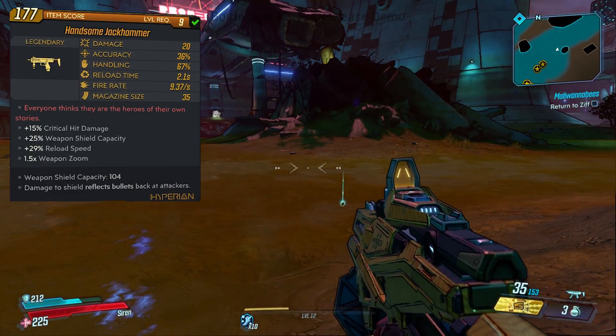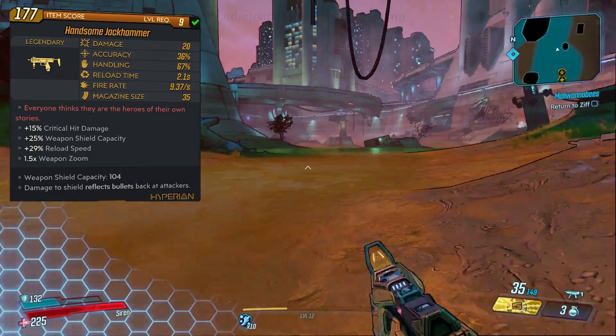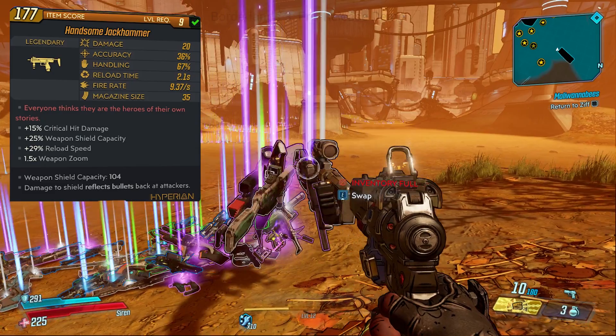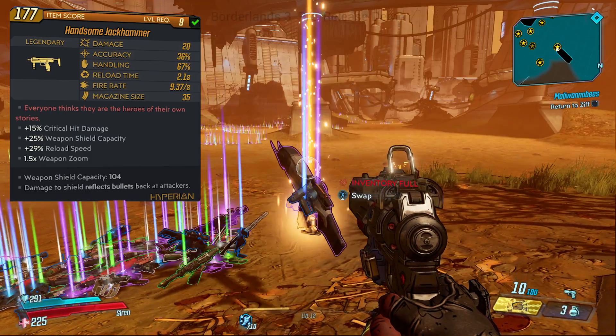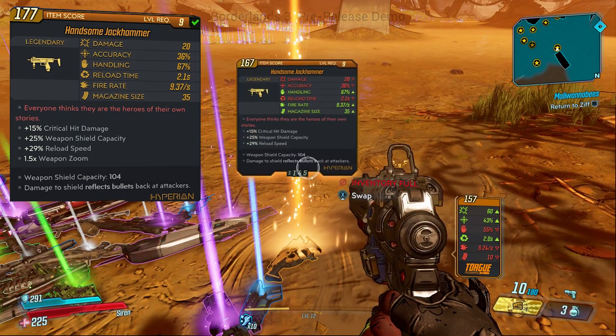The additional stats on this gun are 15% critical hit damage, 25% weapon shield capacity, and 29% reload speed. This gun also features a weapon shield capacity of 104, and damage to the shield reflects bullets back at attackers.